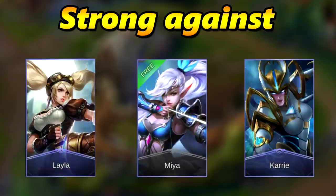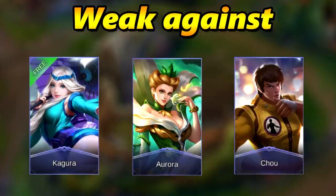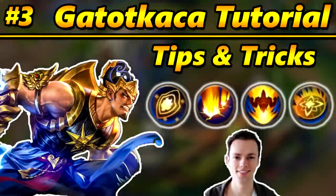Some mages with no escape can also be weak against him. Gato Gacha is weak against Kagura, who has high mobility and can dodge every ability while slowing him down. Aurora is a long-range hero who can poke from far away — you can only counter her with the ultimate but she can freeze you and run. Shu can also be strong against him because when Gato Gacha engages with the ultimate, Shu can just knock him back, making him useless in the team fight.